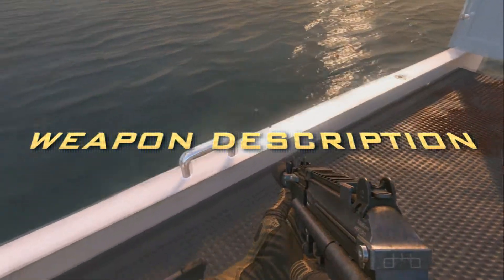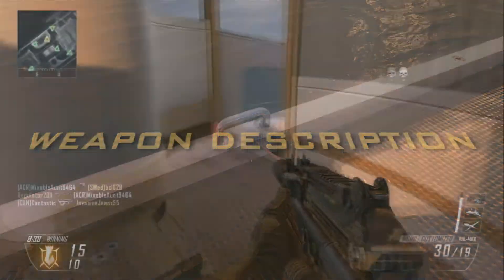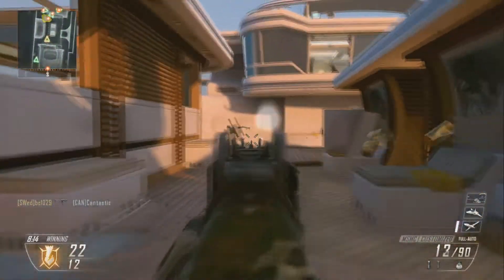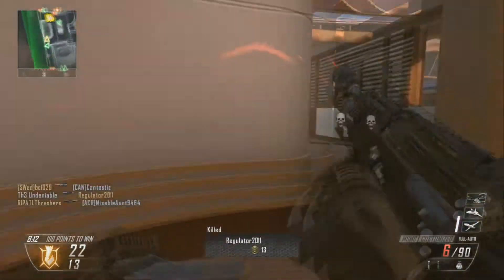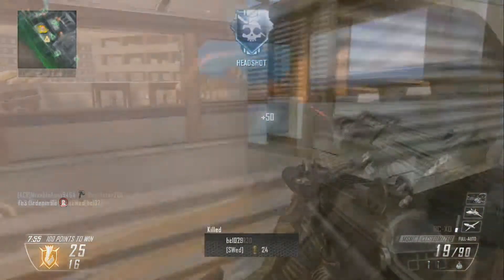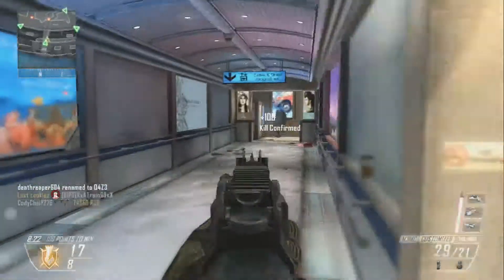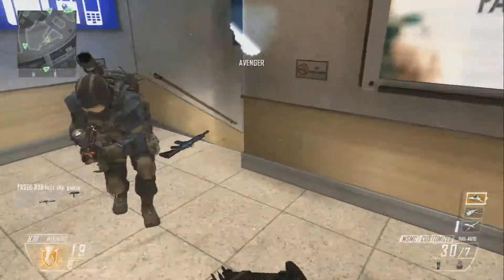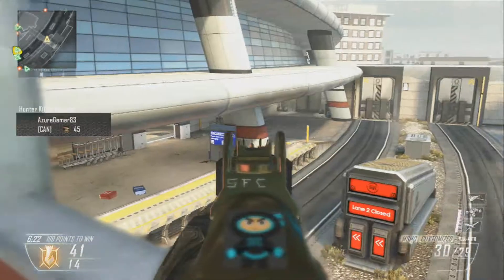Now time for a weapon description. The Modern Sub-Machine Carbine, or more simply MSMC, is an Indian SMG manufactured by the Ordnance Factory's Board. The weapon was developed for the Indian Army. The MSMC is a lightweight and compact firearm, chambered for the 5.56x30mm MINSAS cartridge.